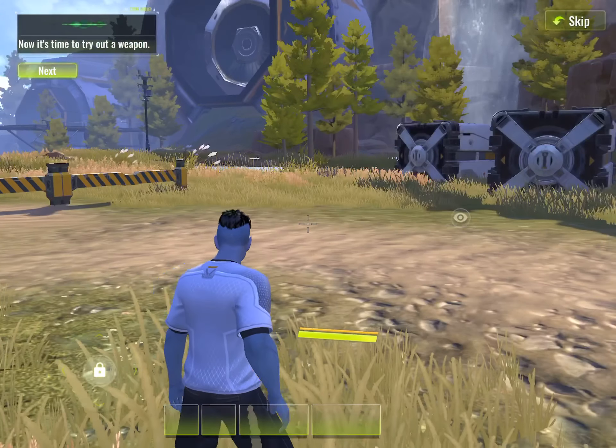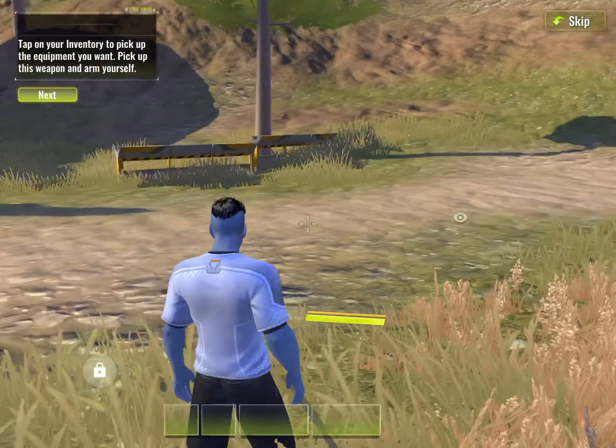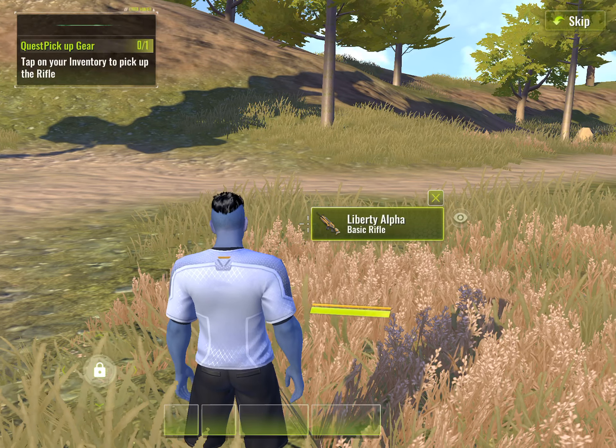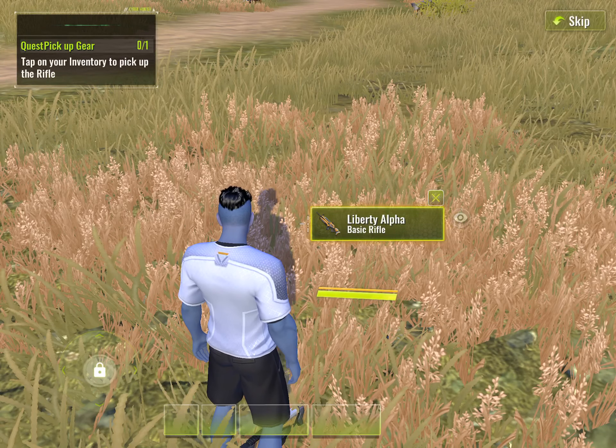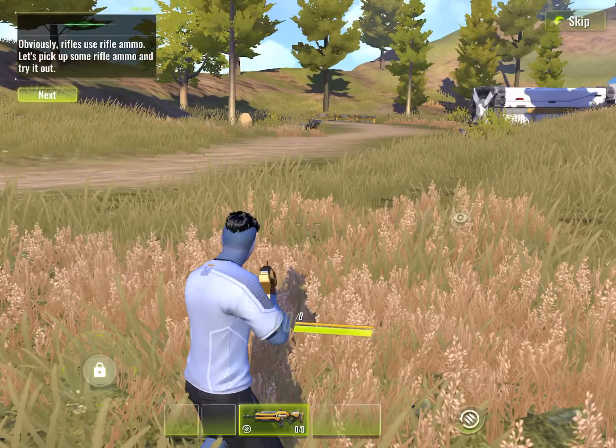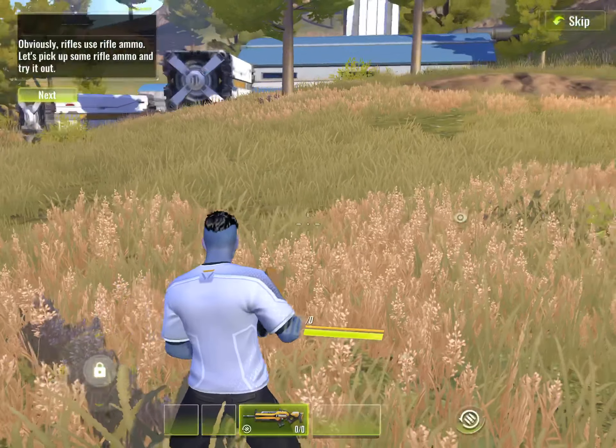Now it's time to try out a weapon. Tap on your inventory to pick up the equipment you want. Pick up this weapon and arm yourself. Obviously, rifles use rifle ammo. Let's pick up some rifle ammo and try it out.